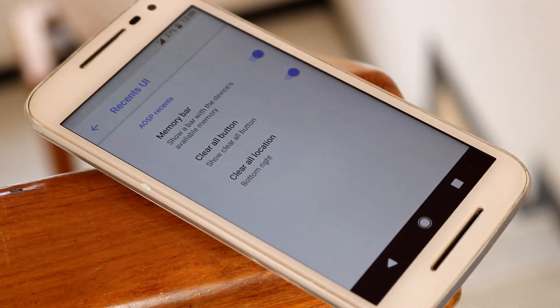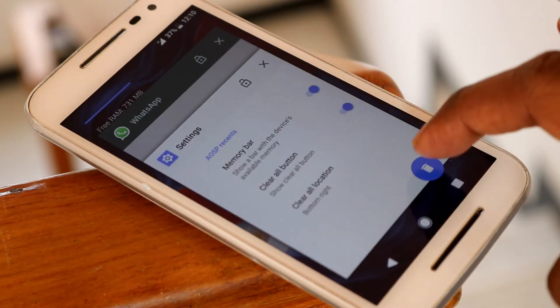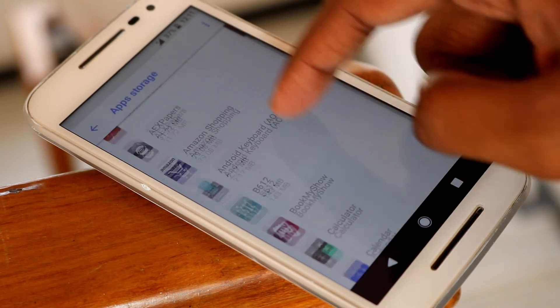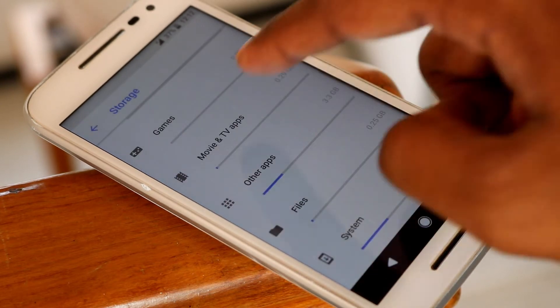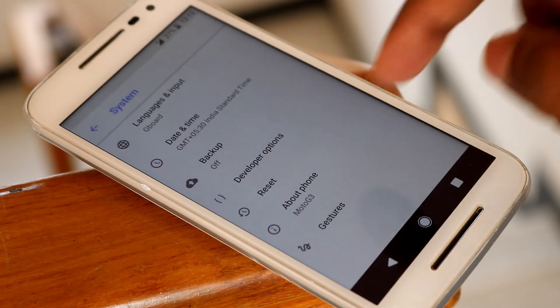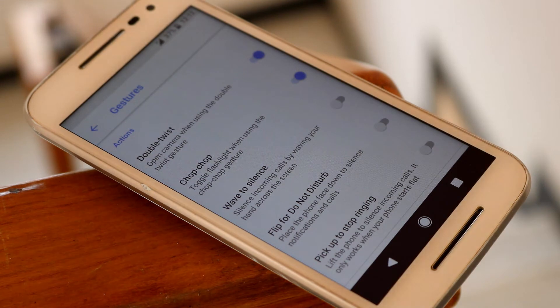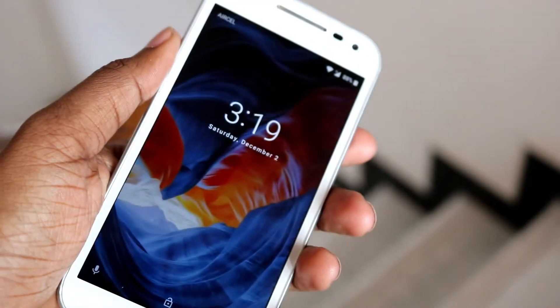We can also customize the way the clear all button looks. I also like the new Oreo refreshed storage manager. And there are a few gestures as well, along with Moto's very own double twist and chop chop gestures — the karate chop to turn on and off the flashlight, and double twist to open up the camera, still work fine.